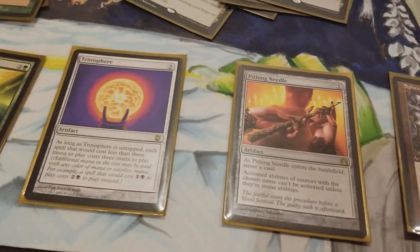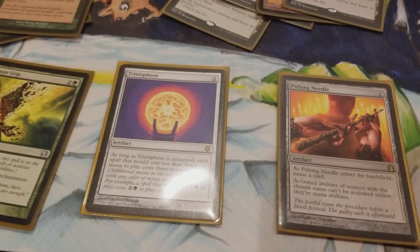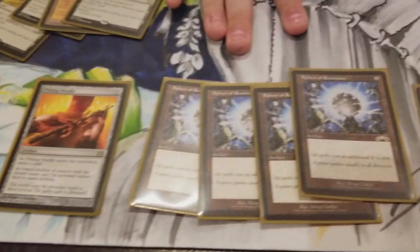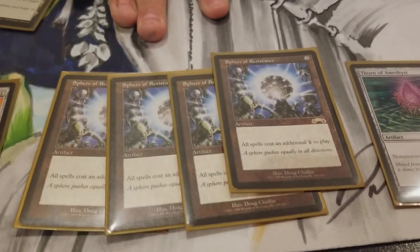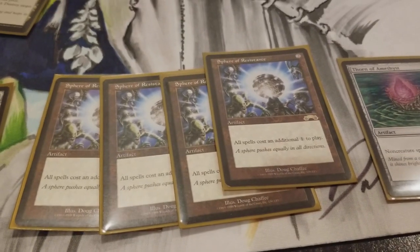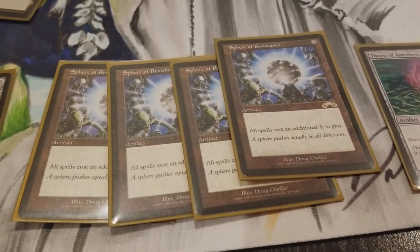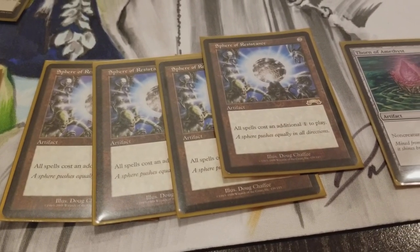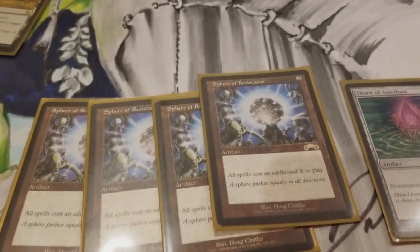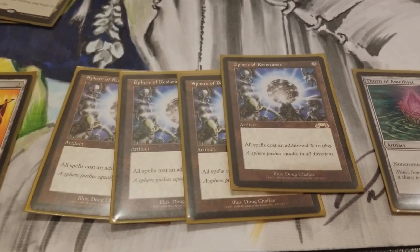If you're playing a deck that controls your opponent's mana and they don't have a lot of mana, and now you have Trinisphere down, they're still in a really bad way. Sphere of Resistance also taxes the opponent — all spells cost an additional one to play. All those blue decks — you don't care, because you're playing all lands. But if you have a Tabernacle down and now a Sphere of Resistance down, and your opponent has very little mana because you've handled their mana source, it's just too taxing on their mana base. They can't stay in the game.